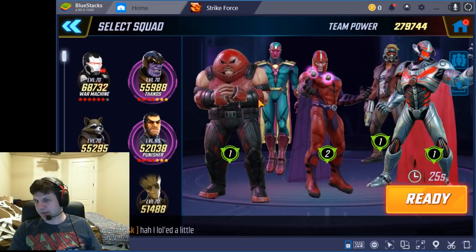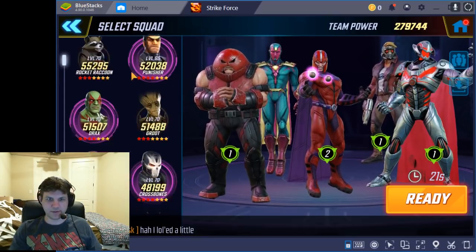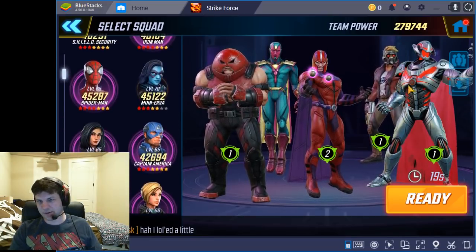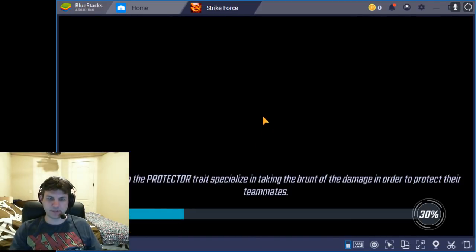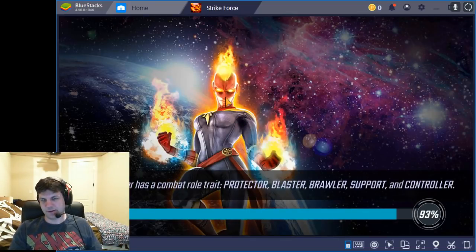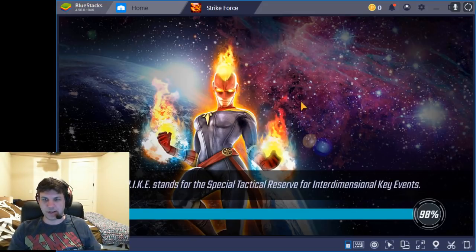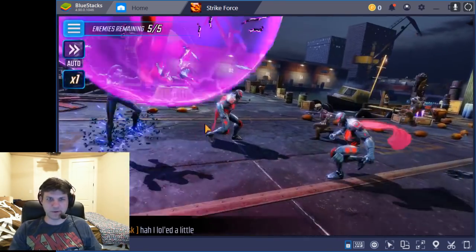I'm going to try it with Juggernaut, Magneto, Vision, Star-Lord, and Ultron — that's a pretty solid group. Since they have Minerva, I could use my Minerva as well; she has really good synergy with Ultron. There are a lot of different team configurations you could use to win, but I think the primary thing is how you start the first turn. If you get a good first turn, you will likely win the match — you just got to hope for some good RNG.